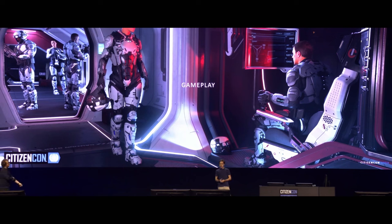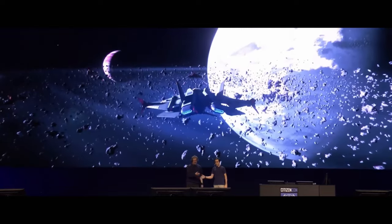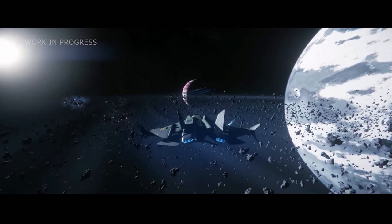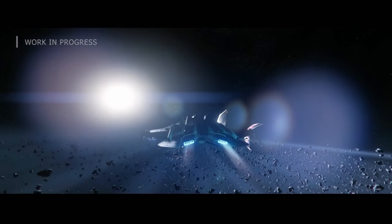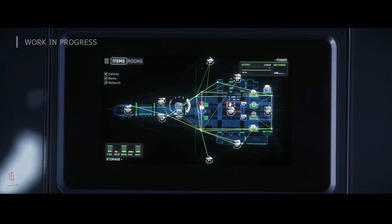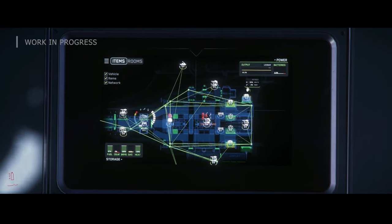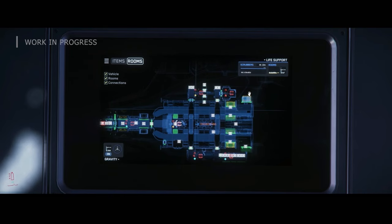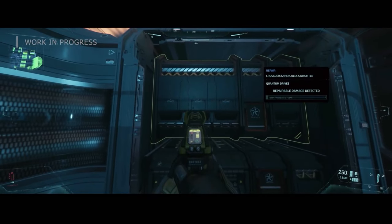Let's get a video of one of our play sessions, which will probably show it all a bit better. For this demo we modified the damage system slightly to represent impact penetration on a very basic level — you're going to see the quantum drive get hit by the Gladius attacking the ship. Being attacked by a Gladius for an A2 isn't a big challenge, but in this setup we were not fully staffed — our engineers were running around and no one was seated in the turrets.